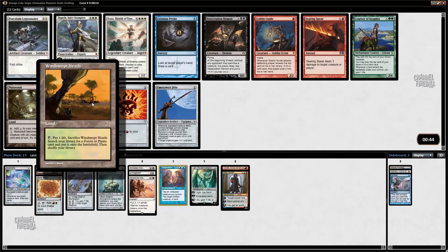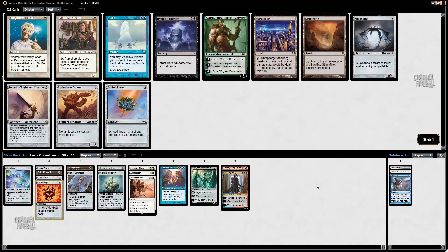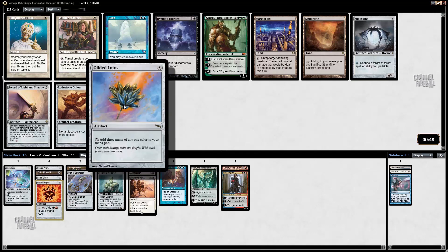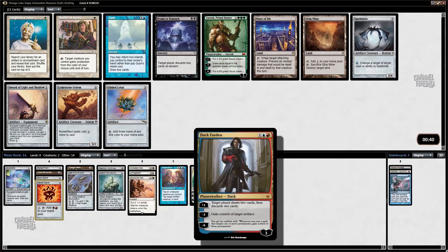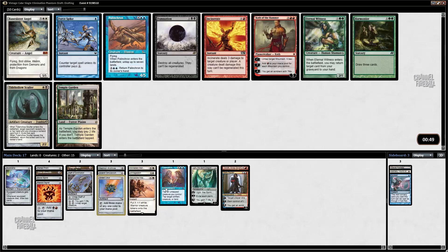This pack's got some action. Strip Mine — very good. Lowstone Gold is not bad, but Gilded Lotus is one of my favorite cards in this archetype, because it turns your Grim Monolith and Worn Powerstone mana into mana that can cast anything — Opposition, spells. Gilded Lotus is exactly what I'm looking for, much better than Strip Mine, Lowstone Gold, or Enlightened Tutor, though those are all interesting cards as well.